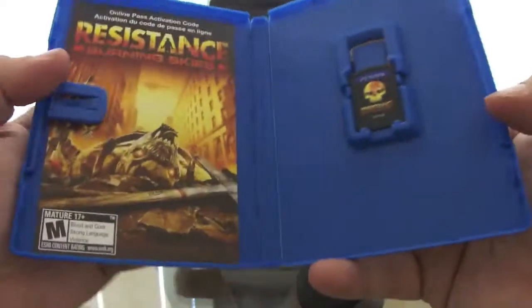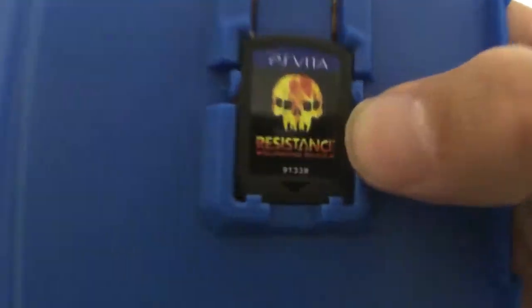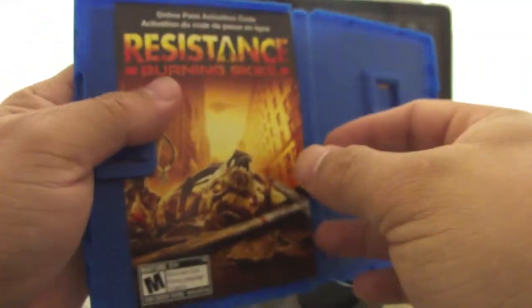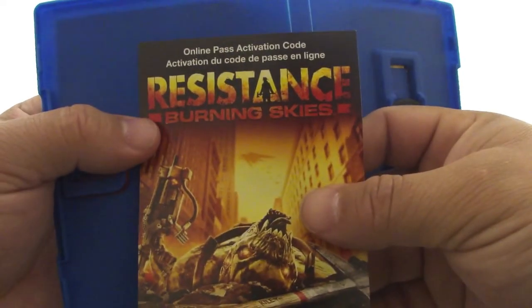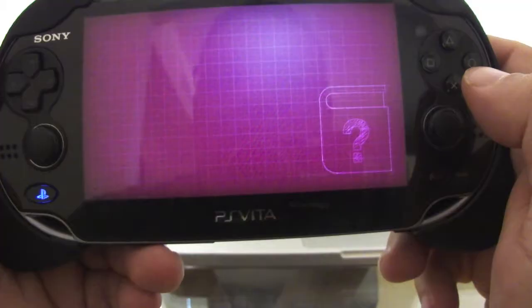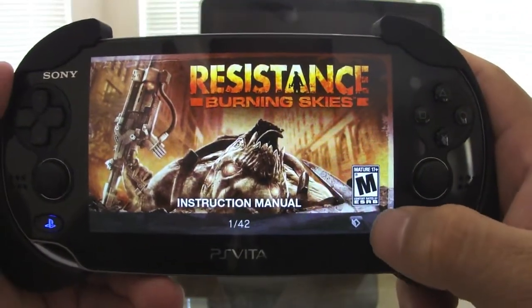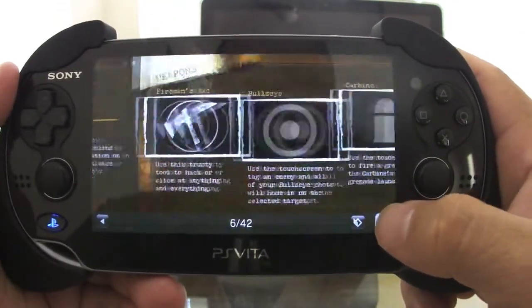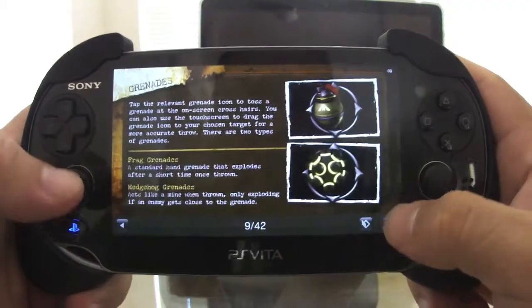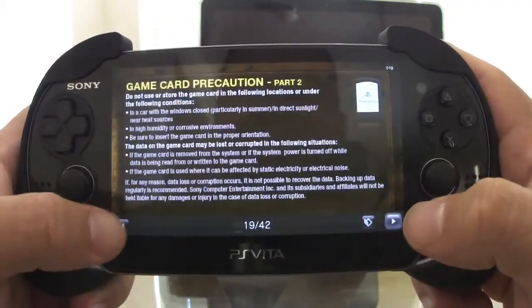On the inside, all you get is the game — pretty cool with nice art on the cartridge. You actually have an online passcode with this game. The manual is very cool and has 42 pages.